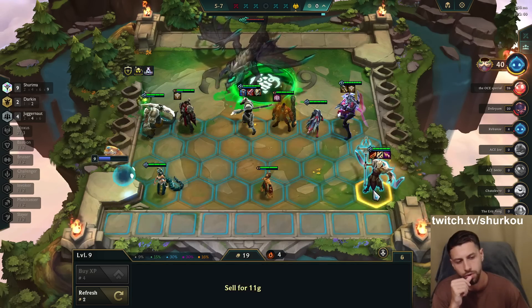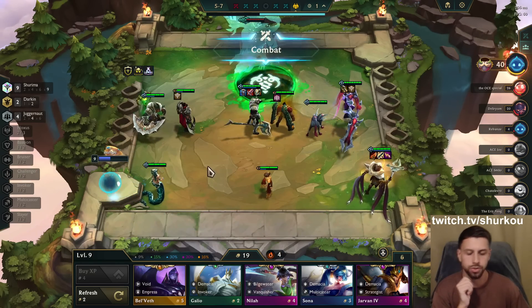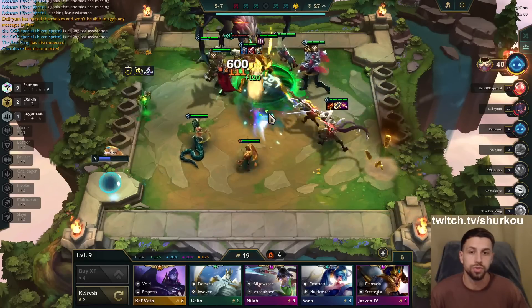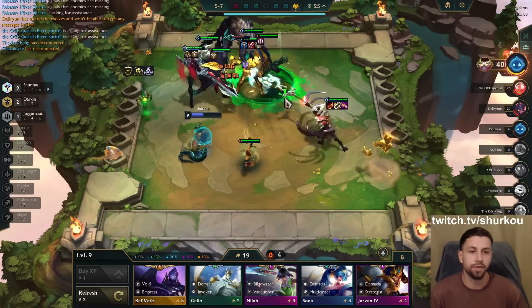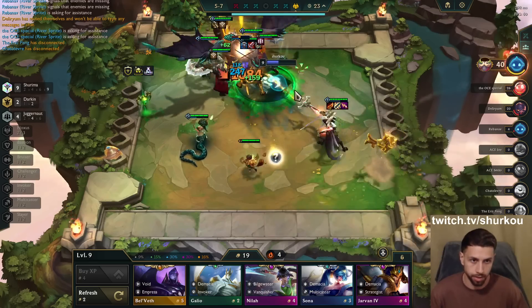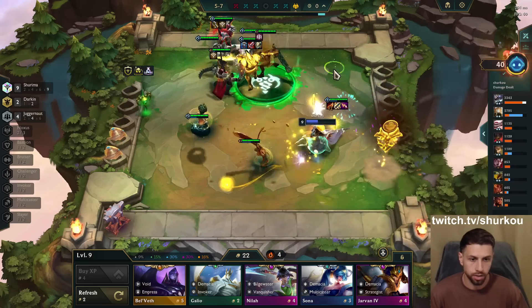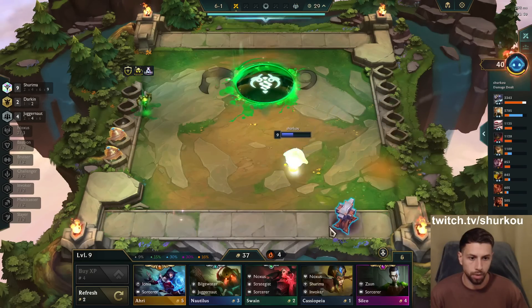Nine Noxus — I don't know, nine Noxus is pretty good. Because you can go nine Noxus Aatrox, and Bel'Veth benefits from both attack damage and AP. So nine Noxus gives her a huge power bonus.